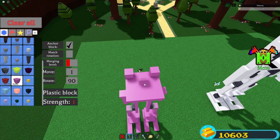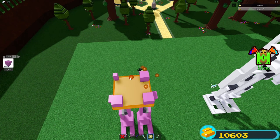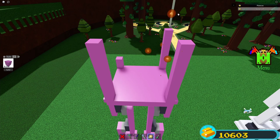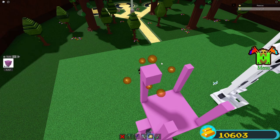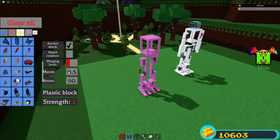Place a plastic block on each of the sides, scale in one time for every single side, then scale each one up until eight studs. Now put your move onto 0.5 and place a plastic block on the corner, then scale it down and scale it until it covers all the sides. Put your move back to one.